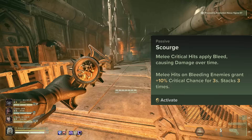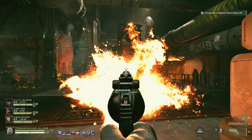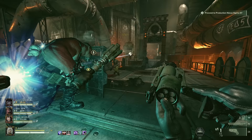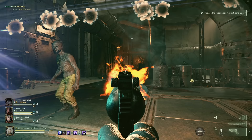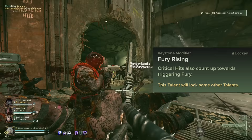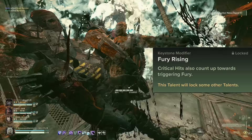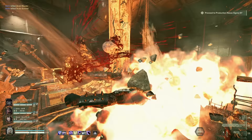Pairing this with Scourge causes your crits to apply bleed to enemies, and for you to gain increased crit chance on hitting said bleeding enemies. Together with Shred, you have a 50% crit chance when these two buffs are active. Combined with Blazing Piety's 15% crit chance, you have a 65% crit chance buff on top of your base 5% for a total of 70% crit. This works extremely well with Fury Rising, allowing your crits to count towards triggering Blazing Piety, which means as long as you crit, Blazing Piety's 8-second timer is continuously refreshed.